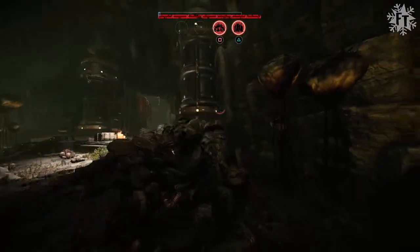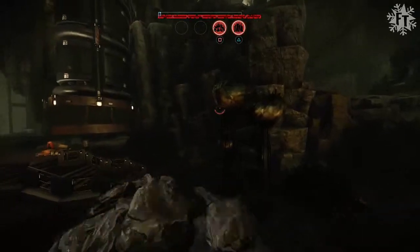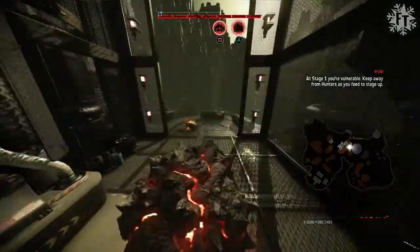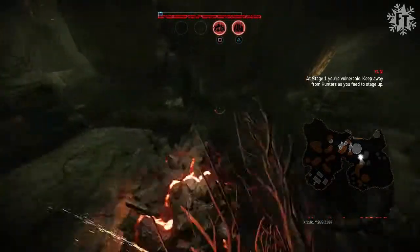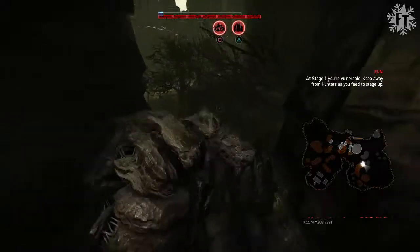Alright, here we go! I'm going to keep the minimap up this time. I'm going to roll with the minimap. Let's use this roll, let's try to get away from the Hunters and lead them this way, then try to lead them the opposite way. I've used Behemoth 12 times since the last video guys, and I have a better understanding of how he works and how I like to use him. I haven't lost a match yet actually.